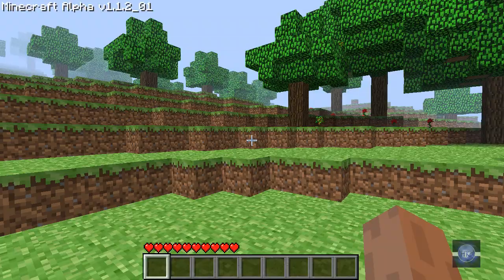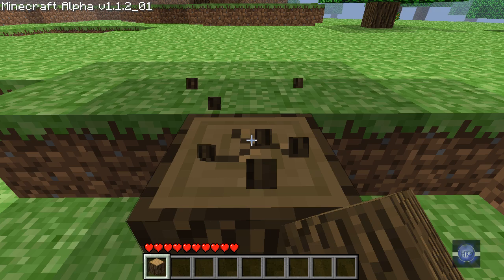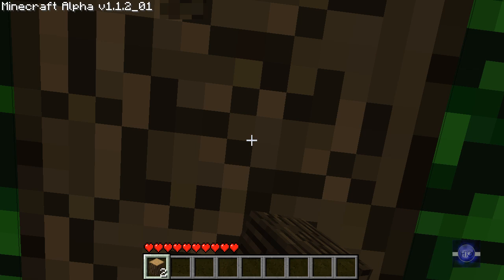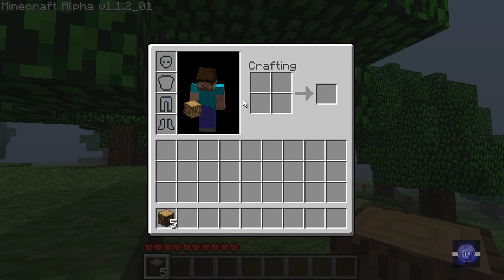We're going to collect some trees first. To do that you just hold your left mouse button down when your arm starts hitting the tree. What we're collecting here are blocks, and we're going to use these blocks to refine them — I'll show you how to refine them.